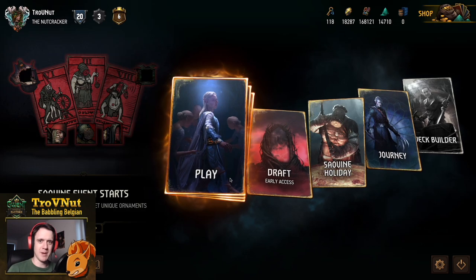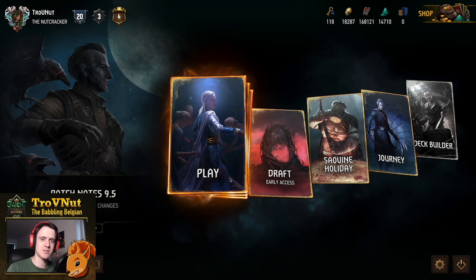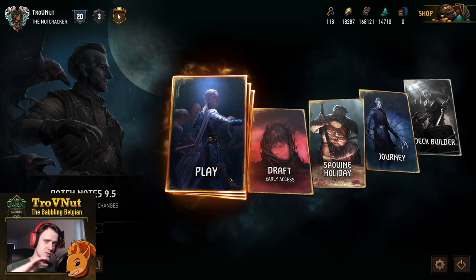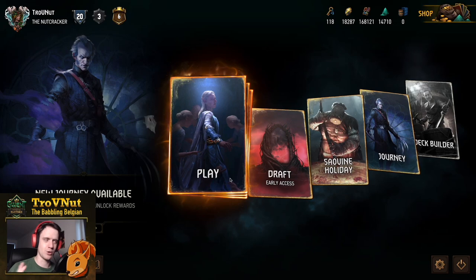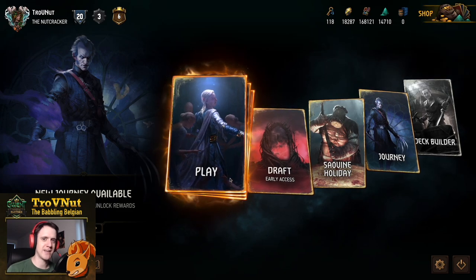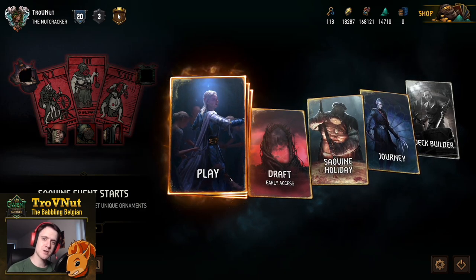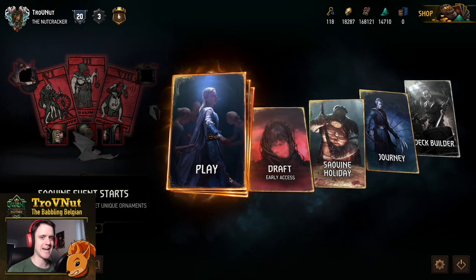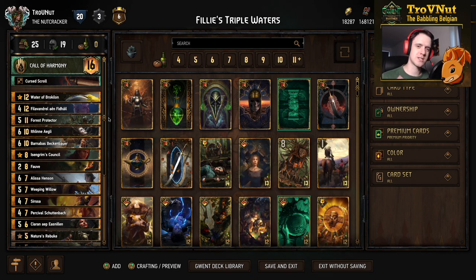Hey, what's up everybody! My name is Trophy Nut of Aveline Belgium, and welcome back to Gwent - the HD show, where we talk about the most interesting decks to play around with. Today we're starting meme month with a very fancy Squirtle deck: Filly's Triple Waters, which focuses on harmony - that part of Squirtle long assumed dead.